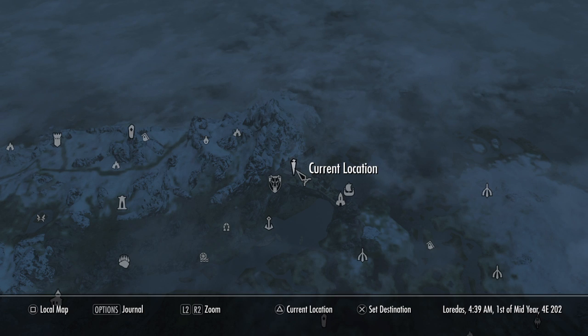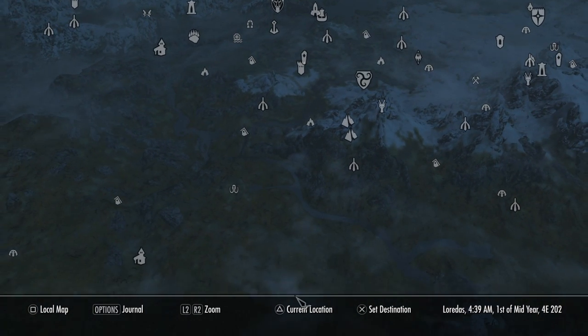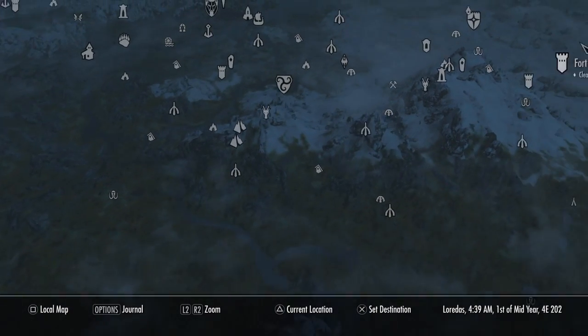So while you're holding it, you press B or Circle, you go to your map, and travel to your favorite location — I'll do Whiterun.